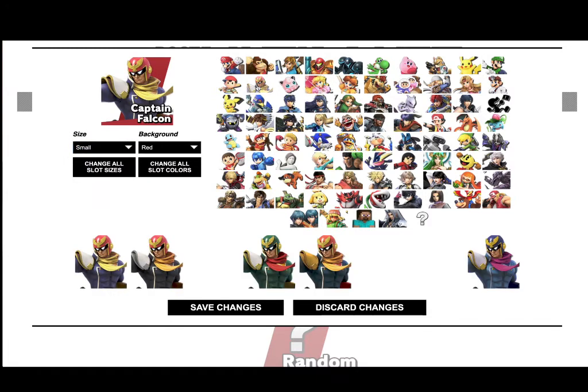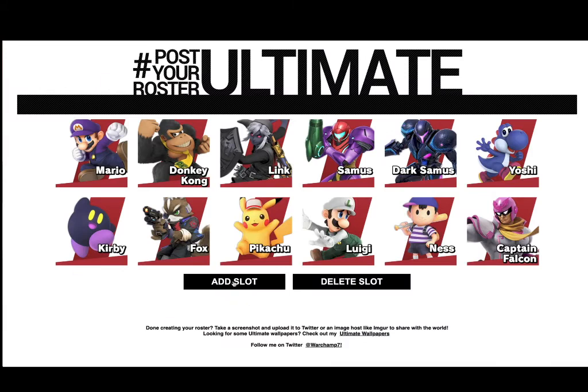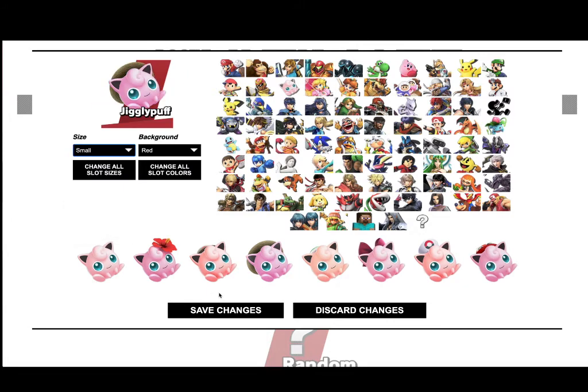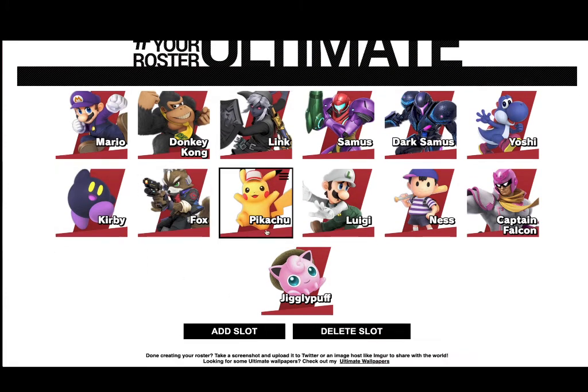For Captain Falcon, I use either the gold or the pink one, but I think the pink one I've used since Smash 64, so that's the one I've used from the beginning. For the last N64 character, Jigglypuff — I use the straw hat alt. There's nothing too crazy for Jigglypuff.